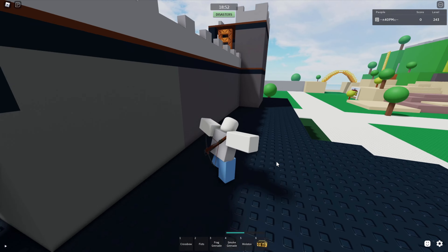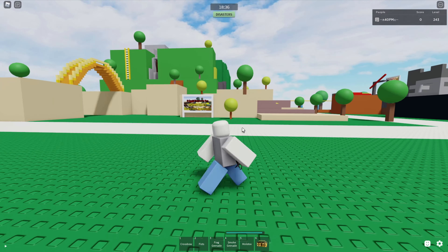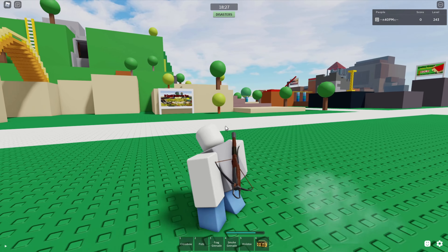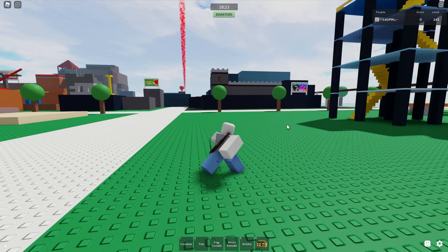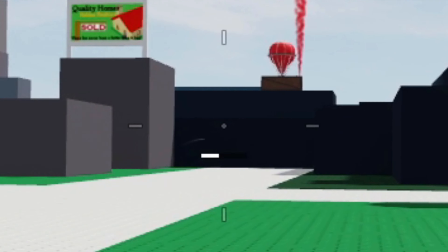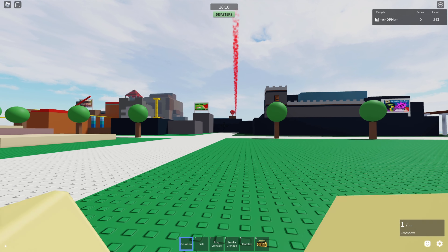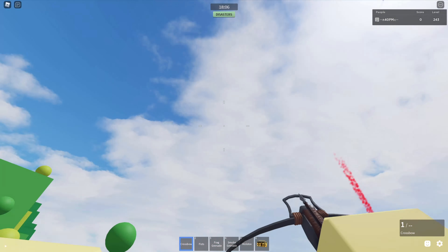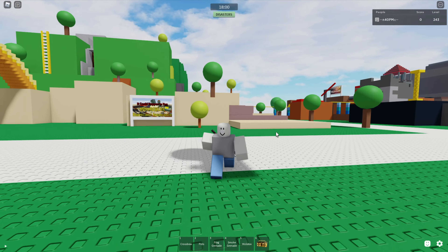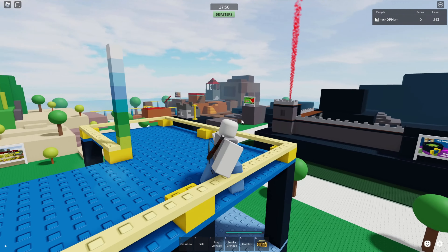Something I was definitely surprised to hear — apparently there was a secret little update for the crossbow. They changed some things and I think the changes made it even better. They apparently lowered the damage a little bit, but you can visually tell the drop-off is basically non-existent anymore. It barely drops now, and the arrow speed is insane. Supposedly you can still two-shot with it, so that's pretty cool.